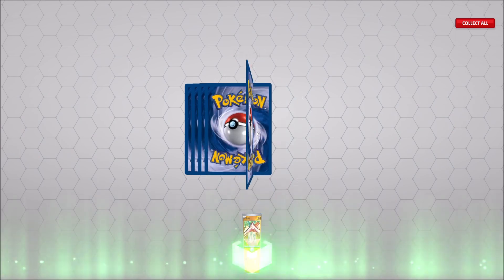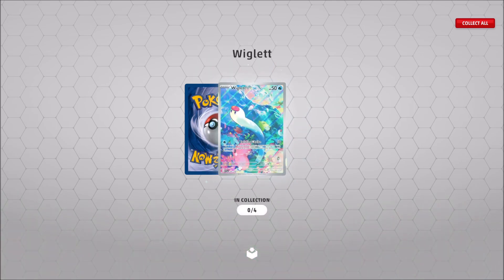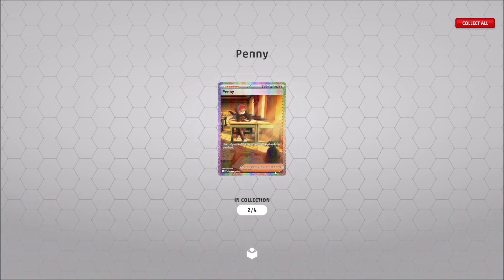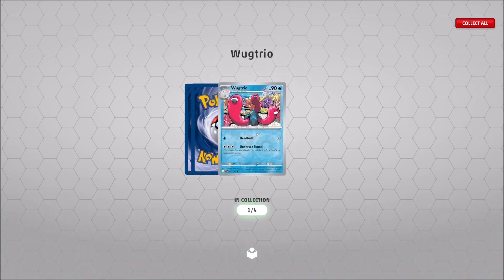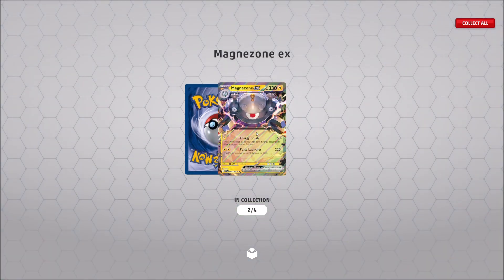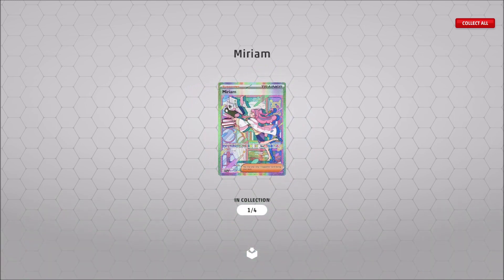We've got the Collector Crate — this is the crazy stuff. Sandile reverse, Scatterbug reverse, Scovillian reverse, Forretress reverse, Wigglet illustration rare, Burnett EX, Miriam full art, Penny full art, and a Penny special illustration rare. What was that crate?! And we've got the next one: Flittle reverse, Flittle reverse, Staraptor reverse, Wugtrio reverse. Now we're getting to the good stuff — I love this King Gambit illustration rare, it's one of my favorite cards in the set. Magnezone EX, Katie full art, duplicate Katie full art, and we got the Miriam special illustration rare!